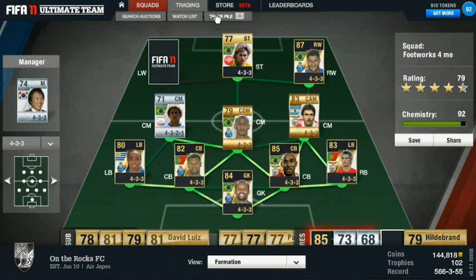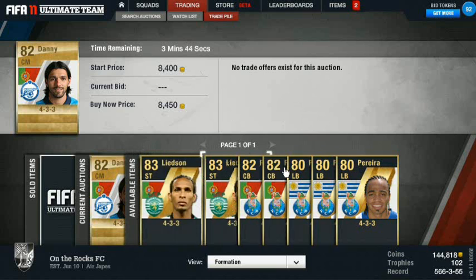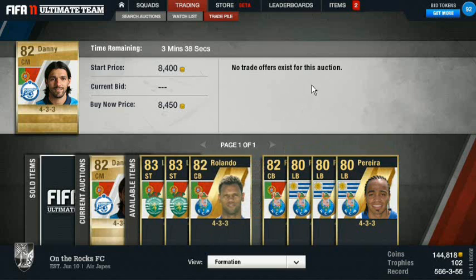Moving on to what we're talking about: how to create demand for your players in FIFA 11 Ultimate Team. Actually, I'm going to take this trade offer for my 433 Danny, who I bought for 65k earlier today. Manuel Neuer — I'm pretty sure I can sell him for at least 60k — and I should be able to sell Kiesling for about 15k. They're in the most highly desirable formation in the game, which is a 4-1-2-1-2, so I'm going to go ahead and accept that trade offer.